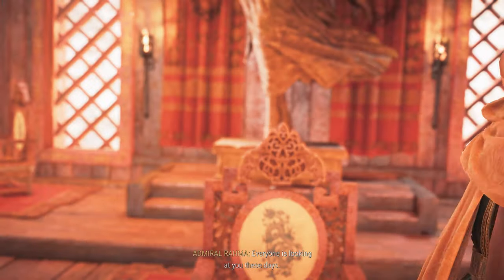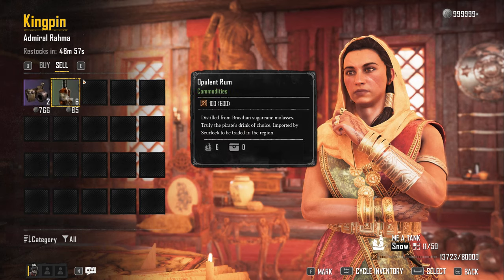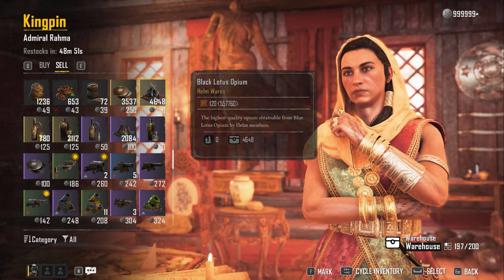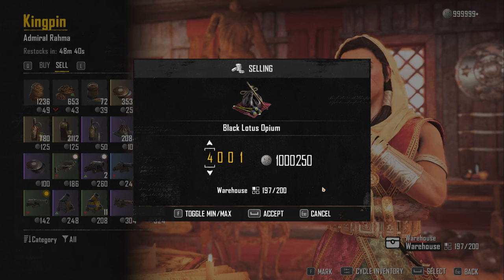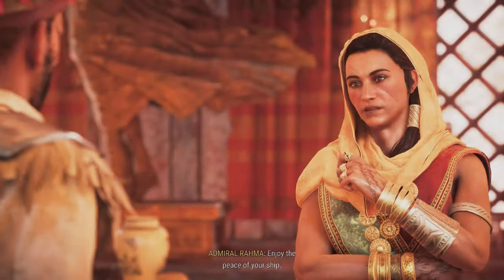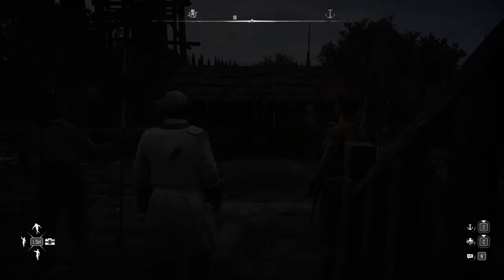Now if you've done the quest for these people, they're going to say 'come back later,' so don't do the quest if you're trying to sell. Once again, tab over to your warehouse. She's going to want the silver snuff and the opium. Click on the opium — if I sold four thousand opium right now, it's over a million silver. It's super easy. Now, how are you getting the materials to maintain the silver snuff and this gold gin? Let's go over to the helm and I'll show you how to do that.